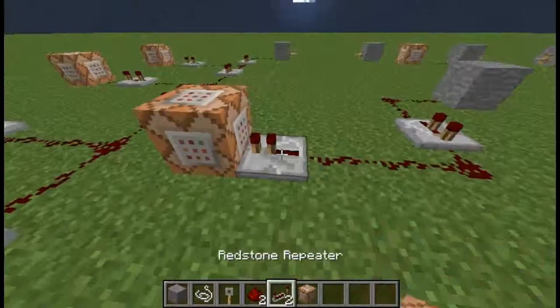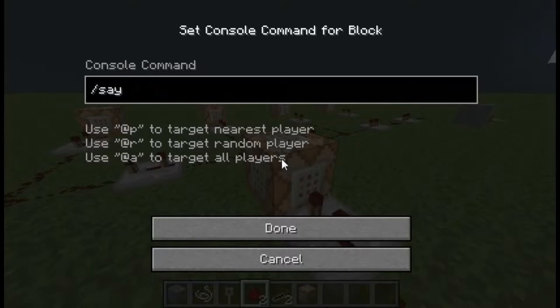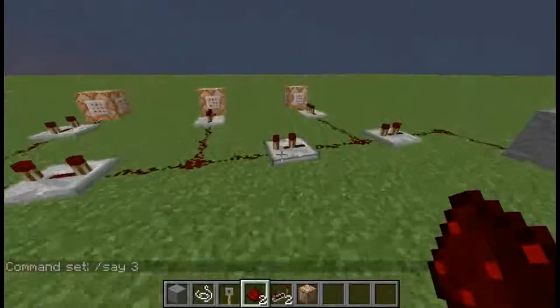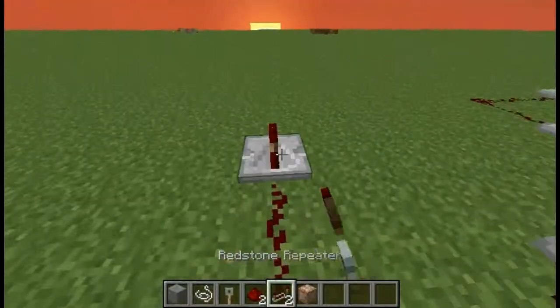Put one like that, and then you're going to type /say three. Okay, so then you've got that down, and you put the next piece of redstone down and you're going to get another redstone repeater and again put one click into it.